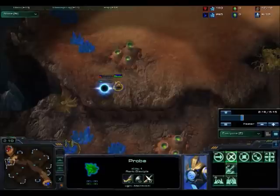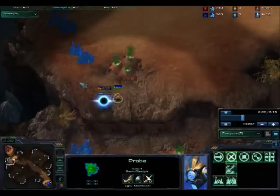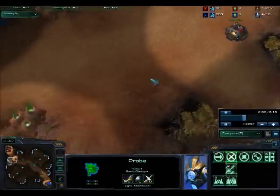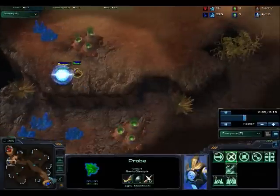So I built a pylon up in the corner. This pylon will be essential for the Zealot Rush since I will build two gateways — one here and one here. Once these two gateways are finished I will start pumping out the Zealots.